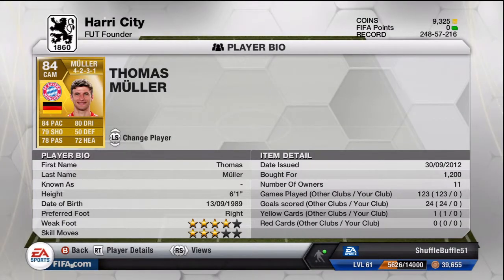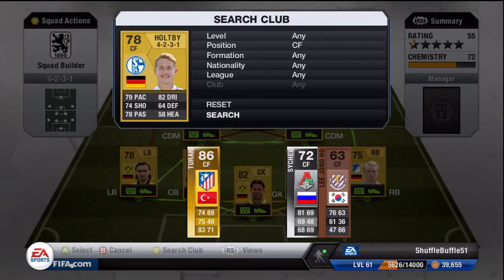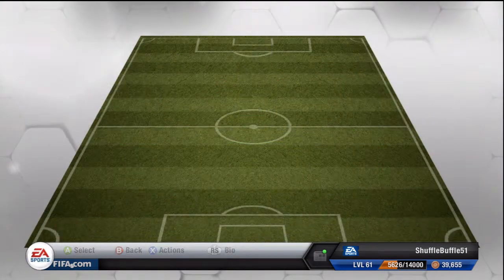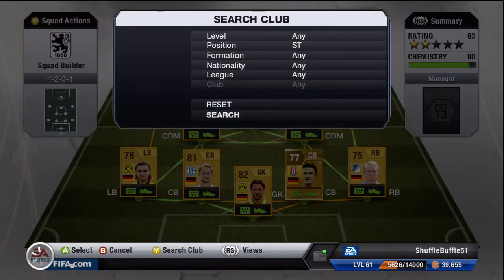At the right attacking mid we have Muller, picked him up for 1.2k. He's got that 4 star weak foot and 3 star skills so he can do decent skills and he is good at crossing the ball in or shooting with his left foot as well, but he mainly uses his right. We've got Holtby at the centre forward position, 800 coins for him — he is by far the best player in this team and probably one of the most fun players I've played with in this game. Then we've got Marco Marin at the left attacking mid: 4 star weak foot, 4 star skills, decent pace, good dribbling, but quite poor shooting and passing — though for a 78 this is quite good.